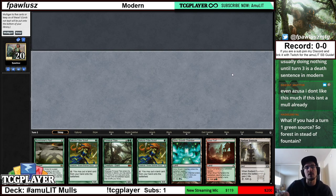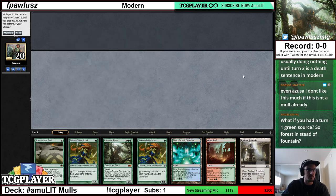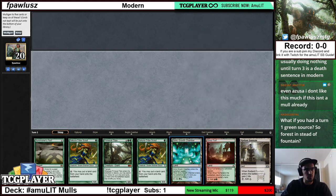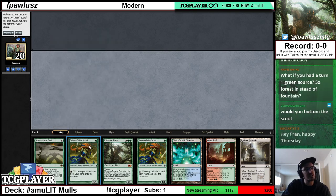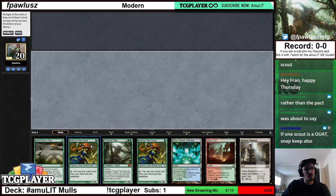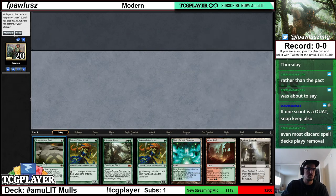If that were a basic Forest instead of a non-green land, then this is a Snap Keep — you can go turn one Scout. Assuming this is a six, I'd bottom the redundant Scout. You turn one Scout, turn two Gruul Turf plus Forest, turn three Simic Growth Chamber plus Forest, and by turn four you can cast your Titan. Assuming the Scout doesn't die. Actually in the blind, it's probably better to bottom Summoner's Pact as opposed to the second Scout, since there are probably more removal spell decks than discard spell decks in the format — so I would bottom Summoner's Pact instead. As is, looking at the hand — again, we're on the play — I would mulligan this.